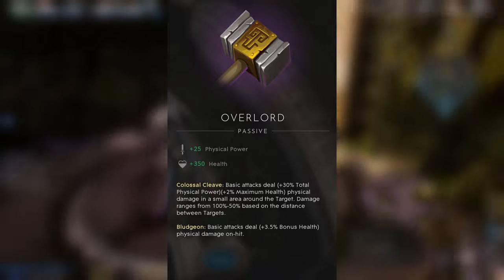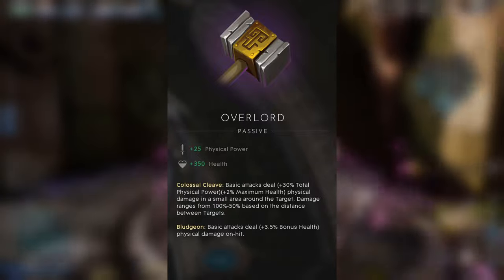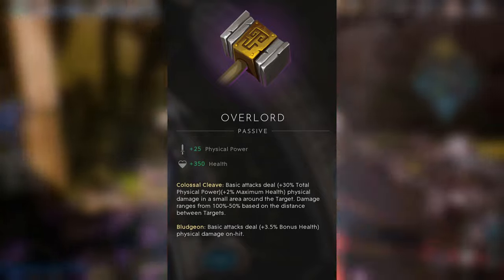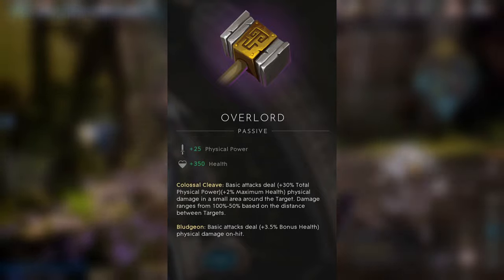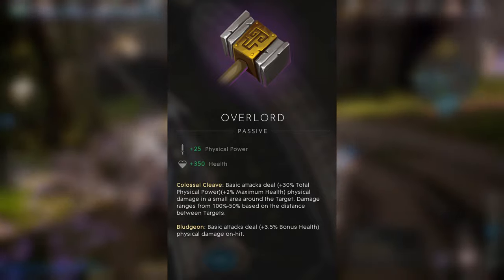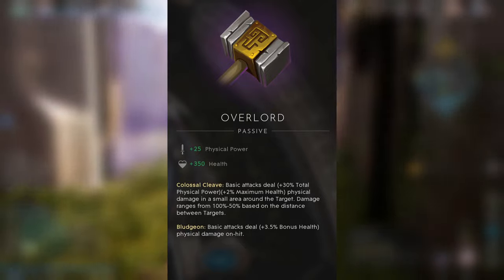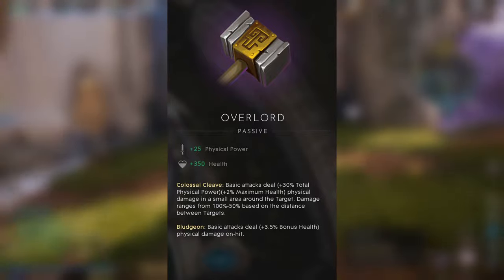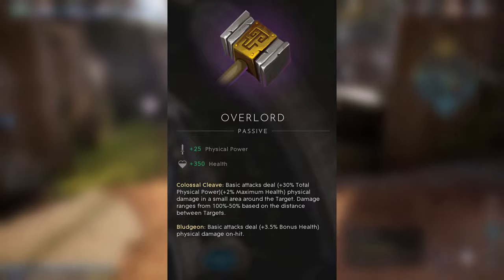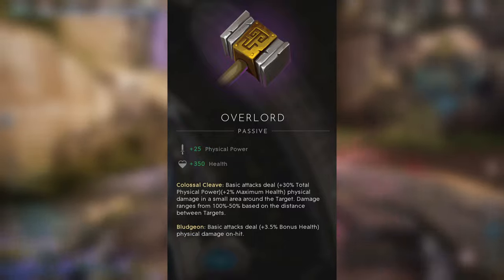There's a situation in teamfights where you decide to just jump in. If you are melee, that's what you need to do — but keep in mind there are some items that allow players to deal extra damage the more targets are close to each other, and even deal damage to a small area around the target. So basically, if you're all cramped in, a jungler can jump in and enjoy that extra damage just because you are all cramped up. Sometimes you should probably spread out a bit more to prevent those situations, because this is just a windfall for somebody who has a build based around teamfighting in very close proximity.